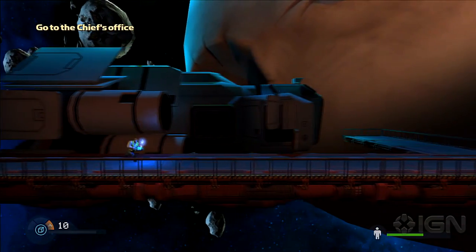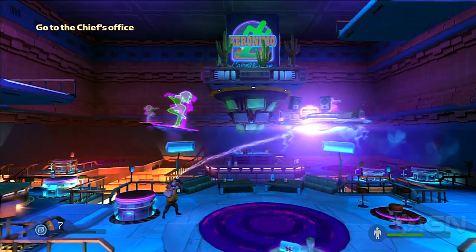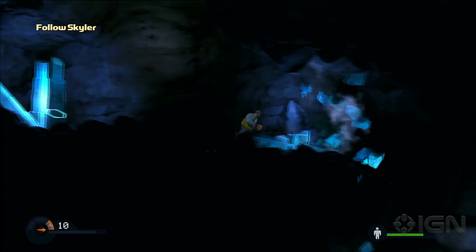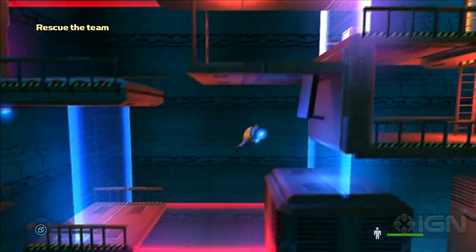Richard — which is also the name of the game, keep in mind — is a puzzle platformer with a great setting. And from what I've seen so far, the physics are the best part. Because Richard is set in space and our everyday hero is a miner, you'll be using gravity and object physics to solve a whole bunch of puzzles.